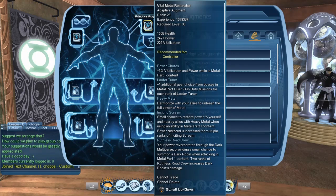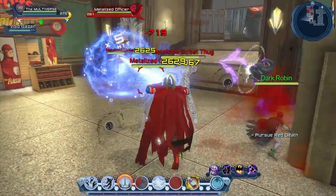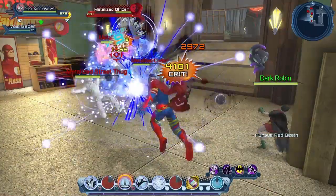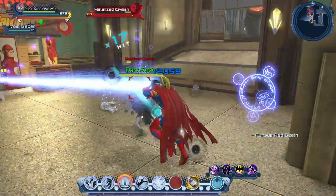If you look at the very bottom of the Augments description, you can see that when in combat, when you attack, there will be a random chance that Dark Robin will appear. Sadly, that only happens in the Metal Part 1 content — so when you're playing the Metal Part 1 DLC, whether it's in the open world or in the various missions, that is where your little friend Dark Robin can appear to help you for a short while.